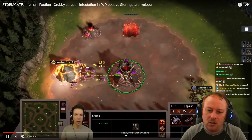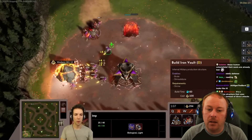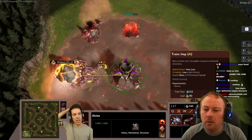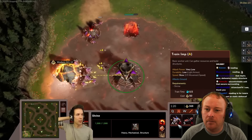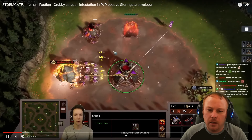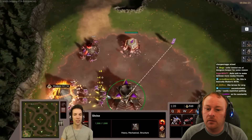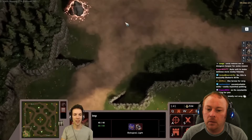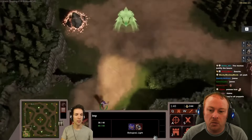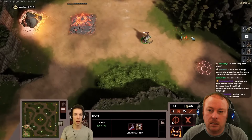The Infernal faction kind of reminds me of Zerg, and the Vanguard reminds me of Terran, but with plenty of differences. Some people have been disappointed by the graphics, but don't get too caught up on that — the game is still in beta. Frost Giant doesn't want people streaming yet because there are pieces that are unfinished and not ready to be critiqued. Comparing this beta to previous betas, there have already been huge improvements made.